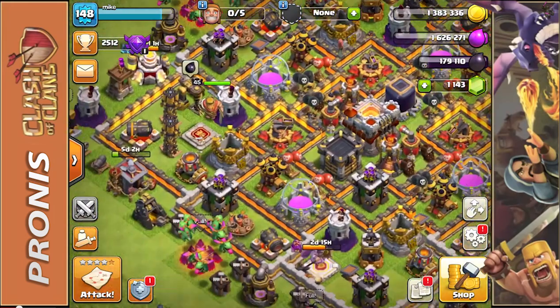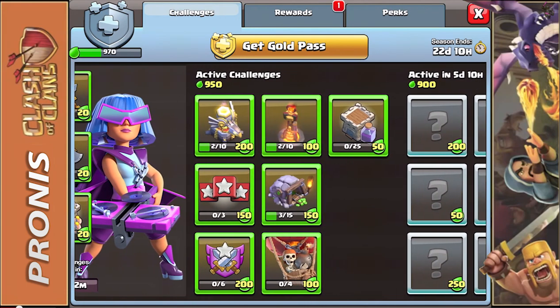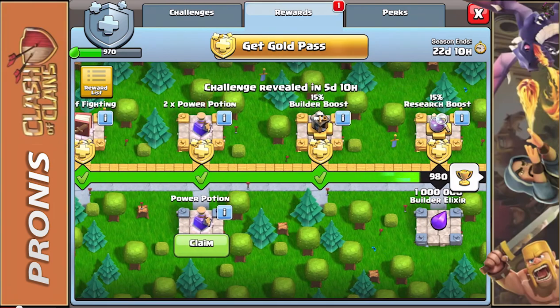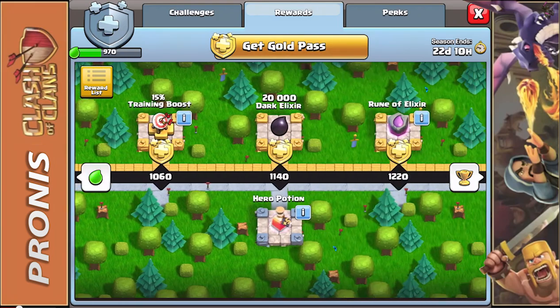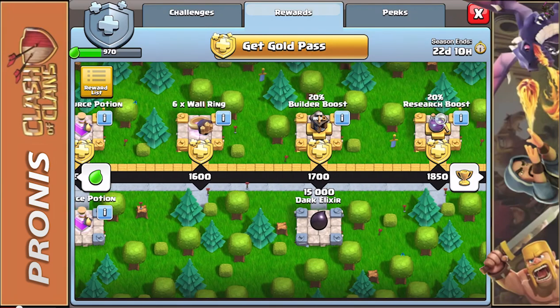Overall I'm still excited because we're going to be getting some more stuff with a Town Hall 12 upgrade. We do need to put down some more walls as well. I'm going to work on completing some of these monthly challenges — I really want to get all the rewards this month. We just got the Power Potion, and upcoming rewards include a thousand Builder Elixir, Hero Potion, Super Potion, and Resource Potion.